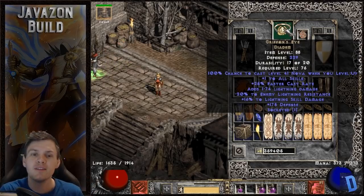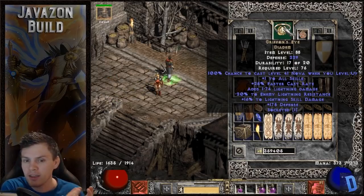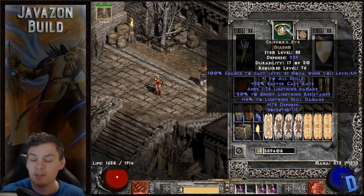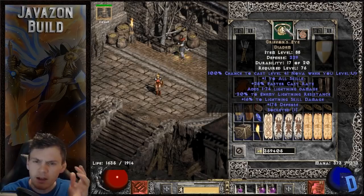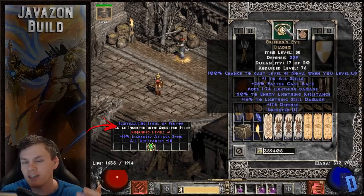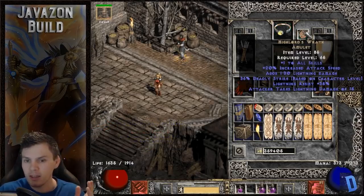For the helmet I'm using Griffon's Eye, which took me almost two years to find. It is hands down the number one circlet for a Javazon: one to all skills, 25% Faster Cast Rate making it easy to reach 69 FCR, plus lightning damage and minus enemy lightning resistance. I have a 3/4 lightning facet socketed — not perfect, but it doesn't matter much for damage. If using Titans, you might want to socket an IAS jewel to hit the 52% IAS breakpoint instead.